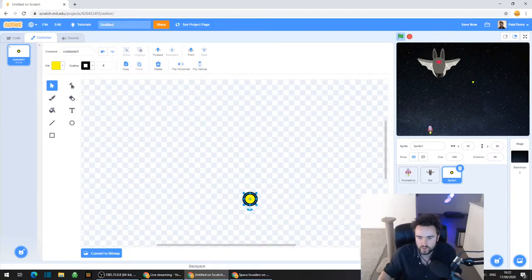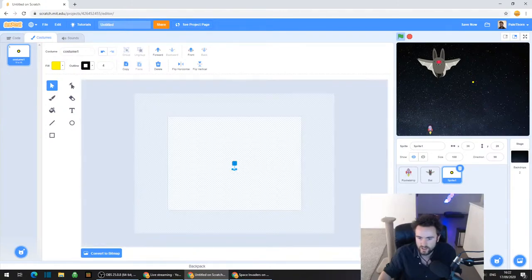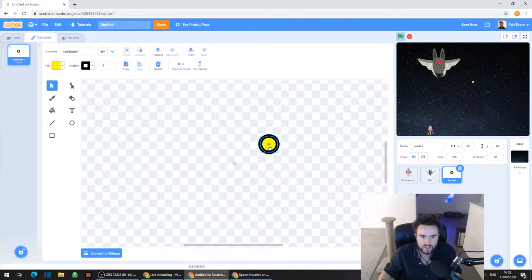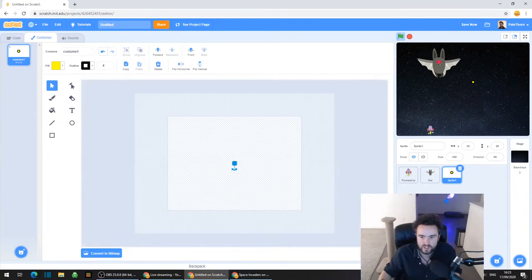Now if you zoom out - bottom right corner, there's a little magnifying glass with a minus in it - you should see that this circle is right in the middle of our painting area. It's quite important that the circle is in the very middle of the painting area. So make sure you've got this nicely lined up with that little crosshairs.